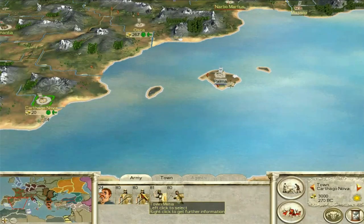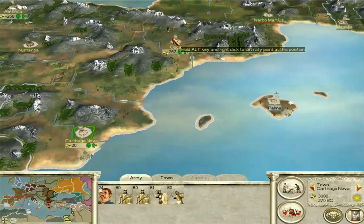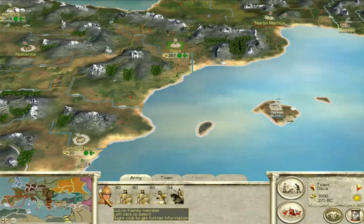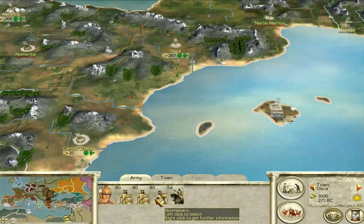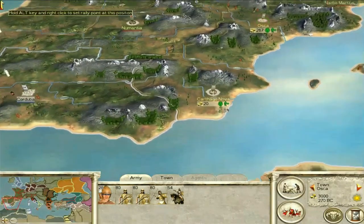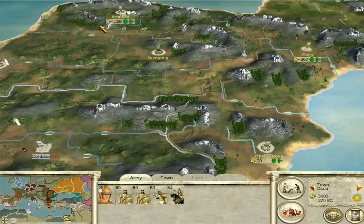In Carthago Nova there's a family member Matuginus along with two town militia, Scutarii, and skirmishers. And in Oscar there's a spy — which I'd probably move north to keep an eye on the Gauls — alongside Lucho, two town militia, skirmishers, and round shield cavalry. So what would I do first? Well, I think the obvious thing is to consolidate the Spanish peninsula — Iberia.